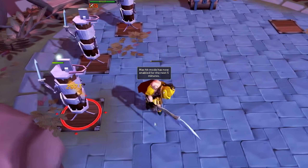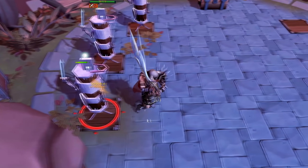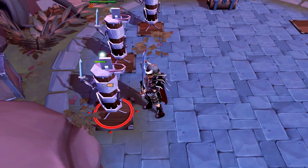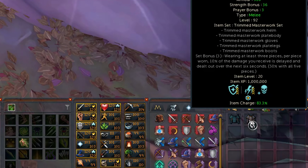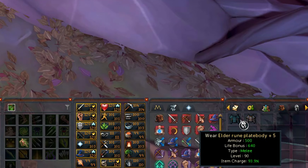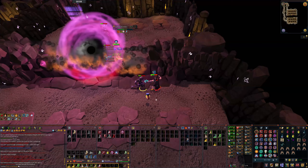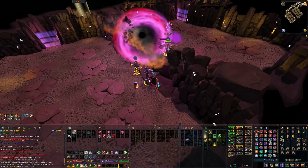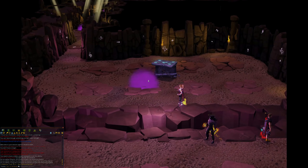Next up is using tank armor over power armor. Generally speaking you're going to want to use power armor at all times. The easiest way to recognize power or DPS armor is by looking for a strength bonus — if the armor has a strength bonus it is DPS armor. If it doesn't and instead gives a life point bonus, it is tank armor. Defense bonus doesn't matter much in RuneScape and DPS armor means more damage, shorter fights, and less food used.